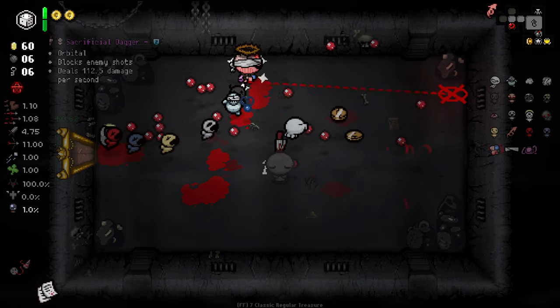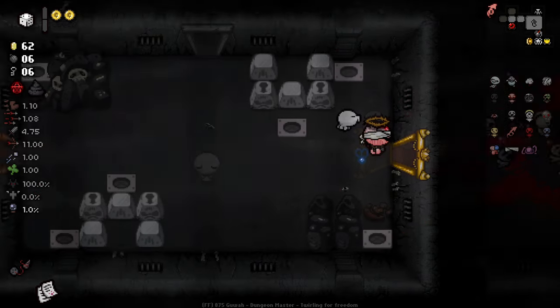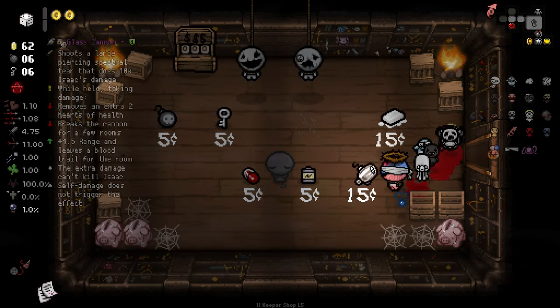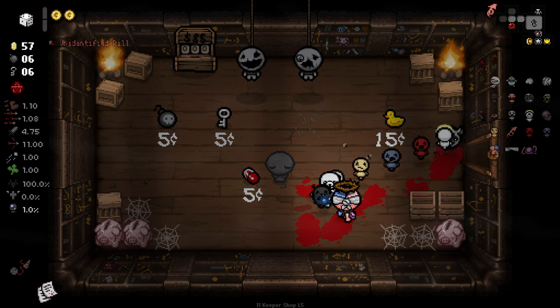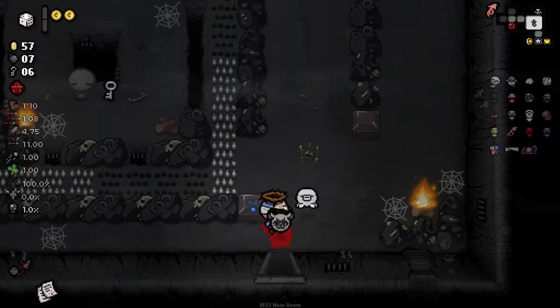We've got Sack Dagger — technically a familiar, but it doesn't have any additional effects so I'll say no and reroll. Rubber Ducky — not a familiar. But that's our two shops taken care of. We got a little Spooter guy that I think latches onto enemies and shoots them, but remember he'll be shooting them with Spectral Tears and all that jazz.